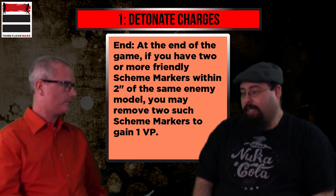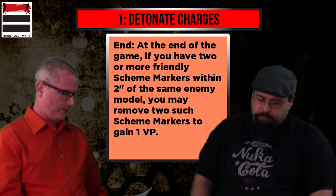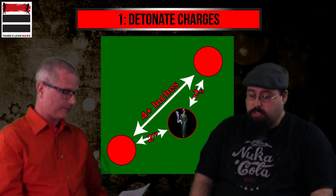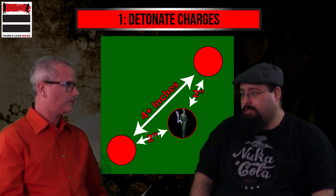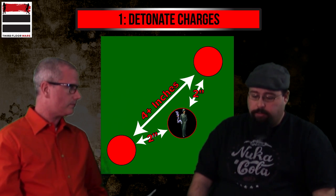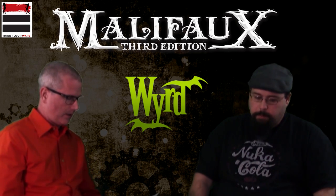You almost have to do it on a model that's already activated, otherwise they'll just activate and run away. Even engaging in a specific way doesn't fully prevent it — a weak damage push can move the model two inches and with a four inch move they're suddenly out of range. You can reveal schemes at the end of the game if they haven't been revealed prior, but you can only score one point at a time, so you can't double up. In this case the reveal and end condition are essentially the same thing — you either score two points or one.